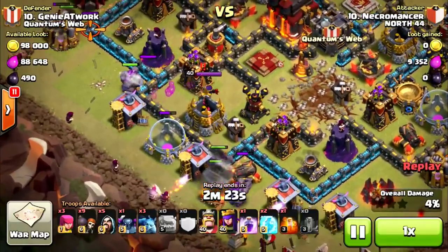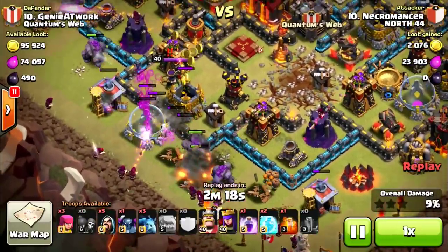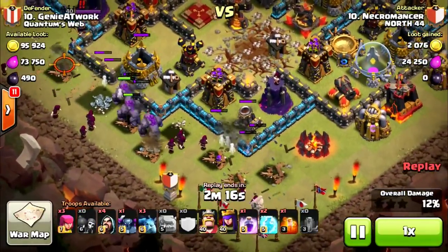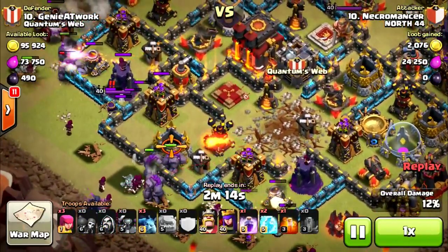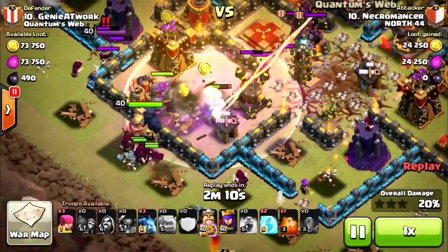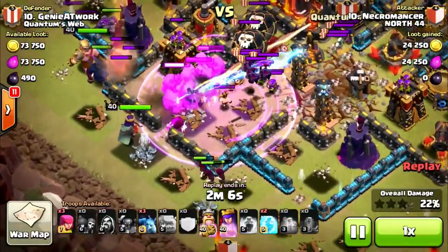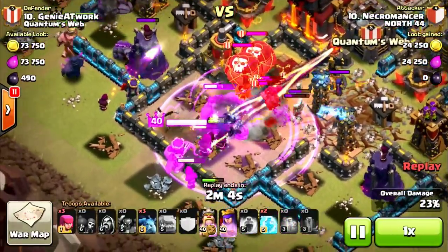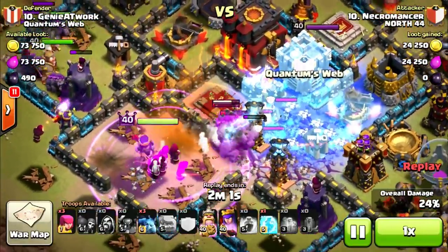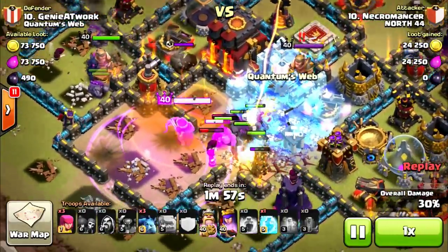He hasn't run into any giant bombs yet. He's going to have issues with walls probably, but he got through those walls nice and gets through the level 11 walls as well. His troops are starting a funnel. I'm kind of concerned if there's a giant bomb — is it going to get him? It got one or two of them. His wizards actually got kind of lucky there. There's another giant bomb, as you can see. So maybe this guy has been attacked like that before.